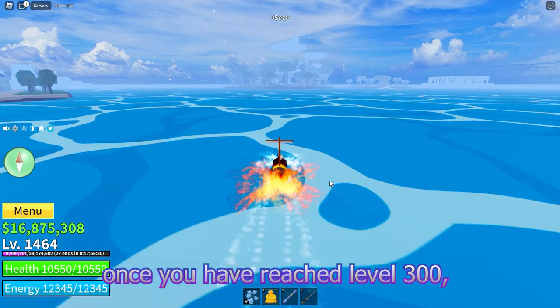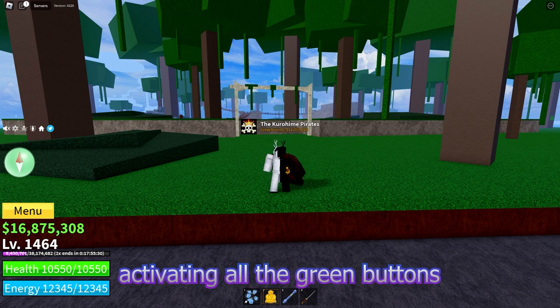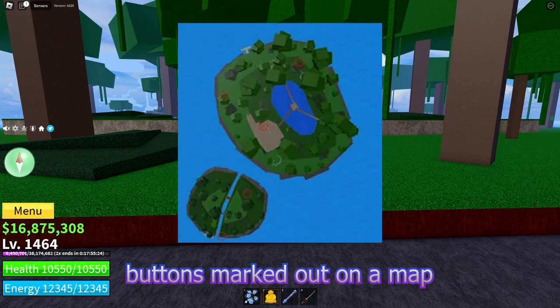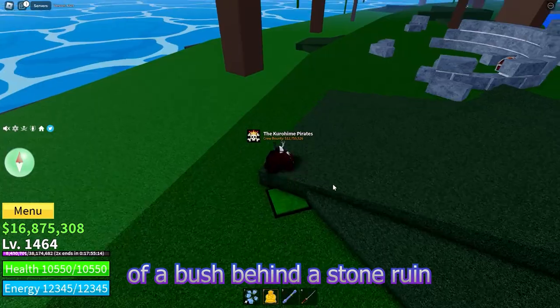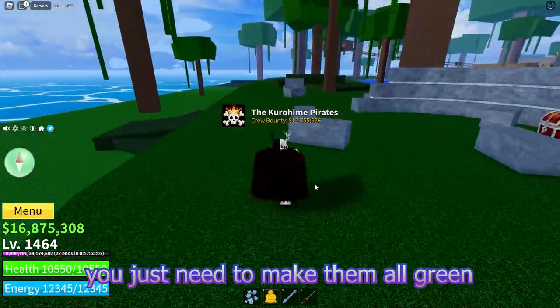Once you have reached level 300, go to the Jungle Island — this is where the Saber's puzzle begins. The first step of the puzzle is activating all the green buttons in the two parts of the jungle. Here is an image of all the buttons marked out on a map. I'll start with the button located at the bottom left of a bush behind a stone ruin. It doesn't matter which order you activate them in; you just need to make them all green.